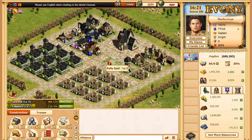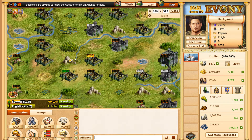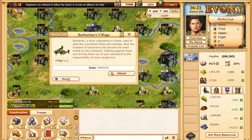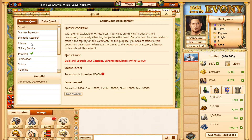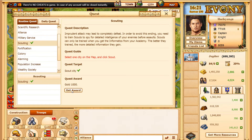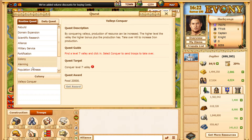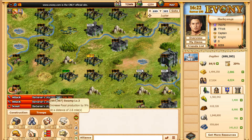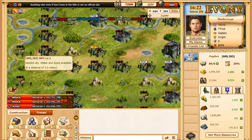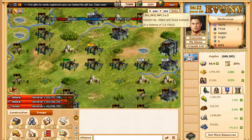More importantly, I have my first attacks heading out right now — they're attacking these level one NPCs. There are ballistas with a few transporters. I went ahead and scouted that city because that was going to be a challenge and I want to see what's in there. We'll grab that scout report. I'm attacking this level one and this level one.